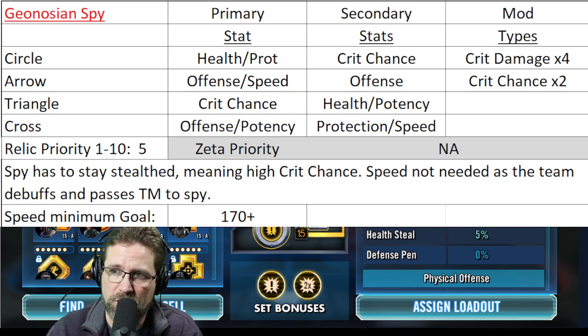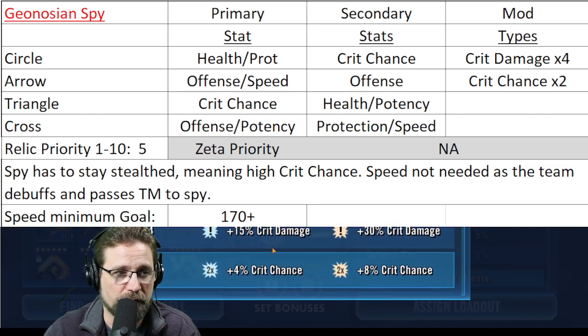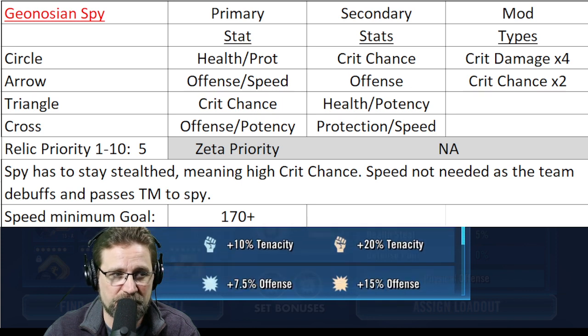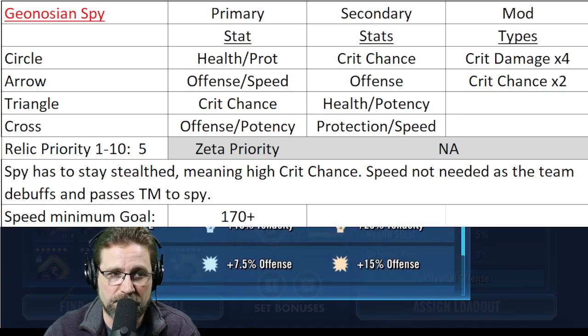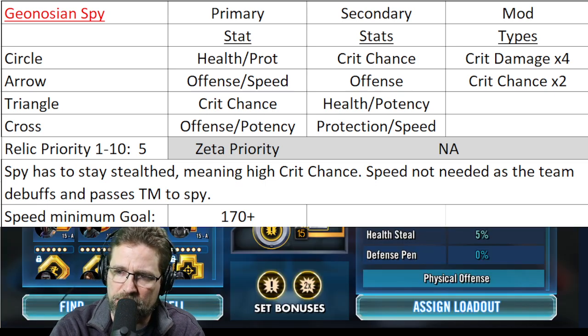I recommend four crit damage mods and two additional mods. You need four of the crit damage set mods to get the 30% extra crit damage, and then two extra mods for an additional 8% — so that is your Geonosian Spy mod setup.